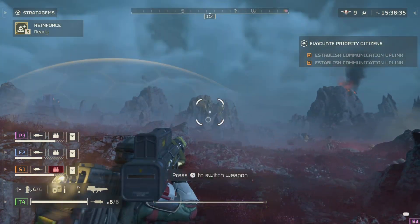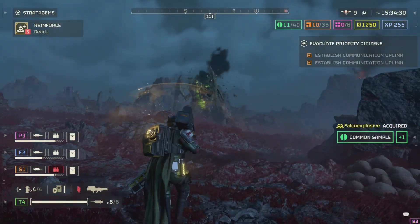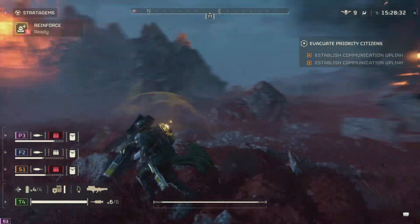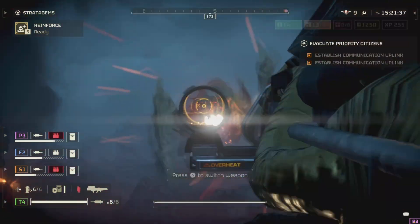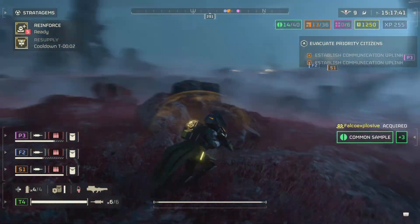Against some of the bigger enemies like the bile titans, it's a two-shot headshot again if you aim for the heads. If you aim for the bodies or start missing your shots and hitting random places, it'll take around five to seven shots, but it's one of the fastest weapons to kill a bile titan.